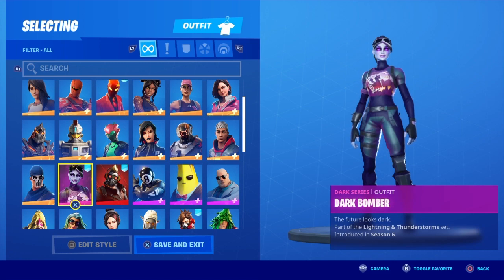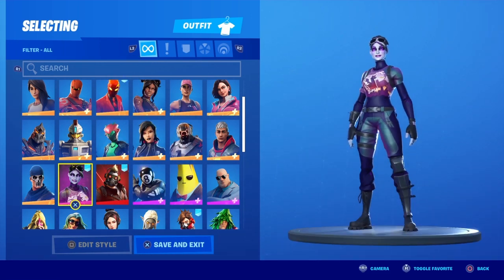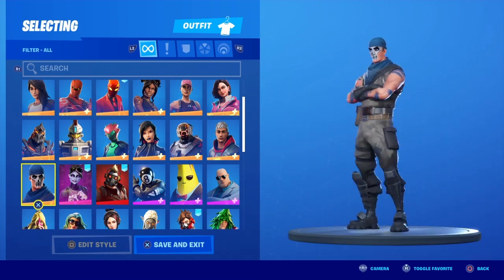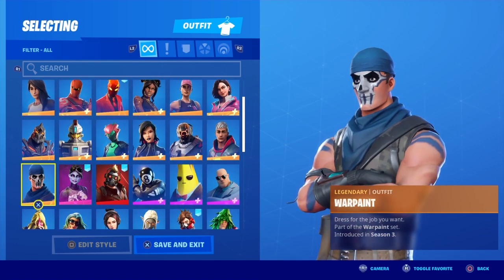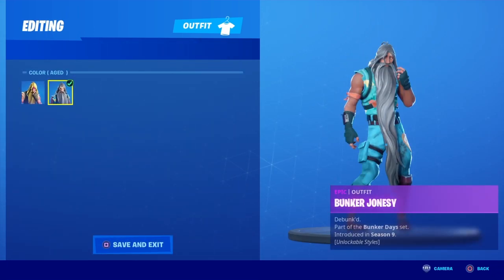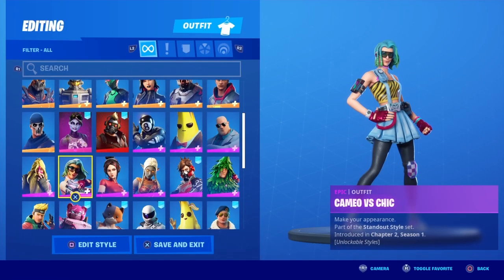Dark Bomber — if you're a sweat, have this skin. I usually use this skin. I also got this one from Save the World — it was kind of a sweat skin, but I'd rate it two out of ten. Bunker Jonesy — also two out of ten.